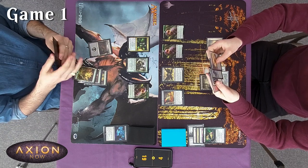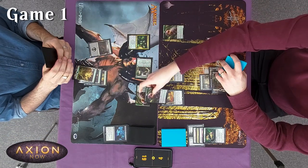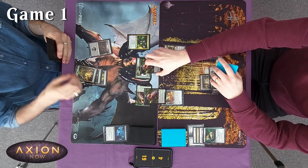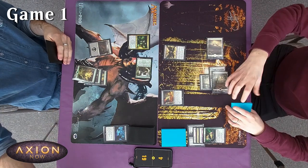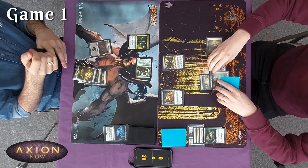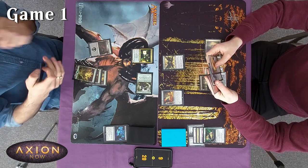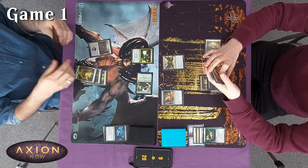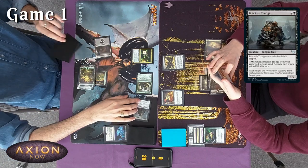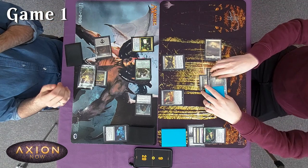I'll go to combat with these. I'll block and block — resolves. These two trade, I gain a life and you lose two life. On me gaining life, Blood Researcher triggers — I get a counter on it. That's now a three-three menace, not bad. Second main phase — one, two, three — I'll play Brackish Trudge, which enters the battlefield tapped. It's the four-two that can return if you gain life. Your turn.